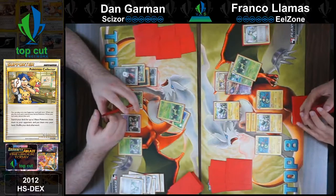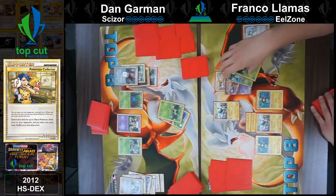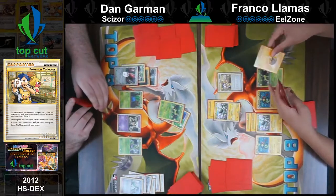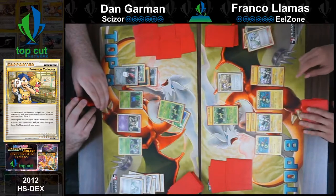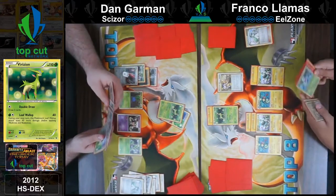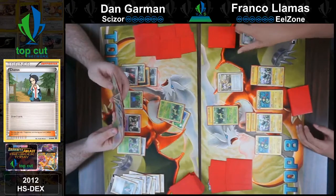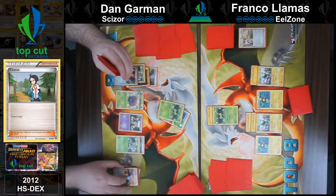Mewtwo, Shaman, Virizion — we're pretty much playing the same deck. I'm going to drop Virizion. Attached to Magnemite, Dynamotor. I'm just going to retreat. Dynamotor again. Now I'm going to double draw. Way better. Metal Energy on Scyther. Who will be the first? I am in a good enough position to do this. Dan will — Rare Candy first, Vileplume! That's pretty good.